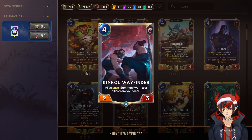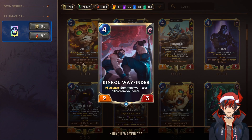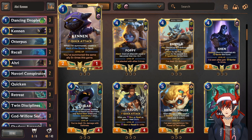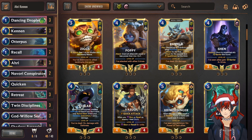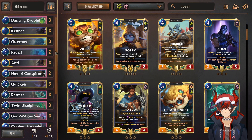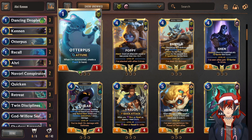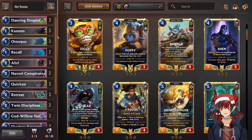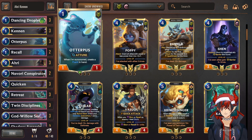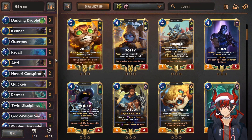And triple Kinkoo Wayfinder. Wayfinder is really cool at establishing our attack chains. We can also get multiple cannons out and play it sort of like the Kennen Ezreal build. We get multiple Dancing Droplets, which helps with our Ahri attacks. We get more Otterpuses too, which attune on summon and give us mana to work with for the turn. And of course, if we're running the Mourned here, she'll also be part of our elusive attack chain with Ahri.